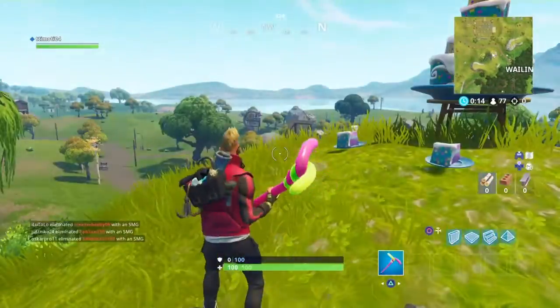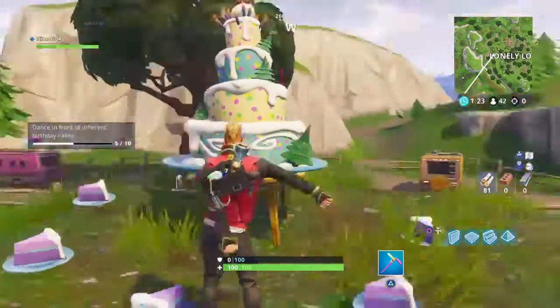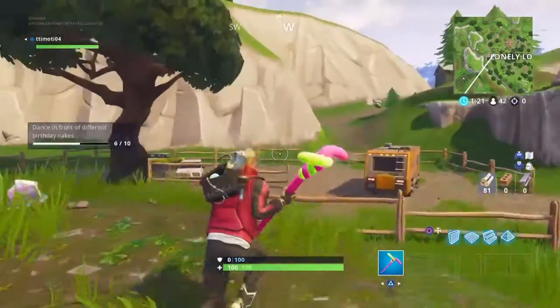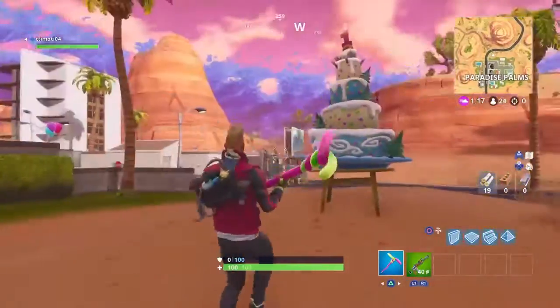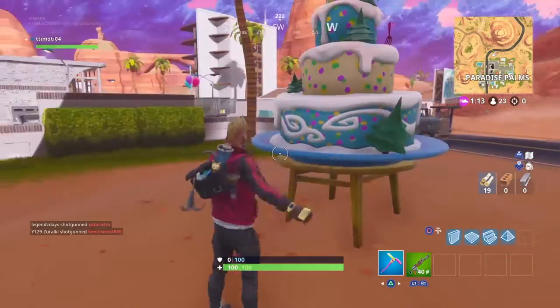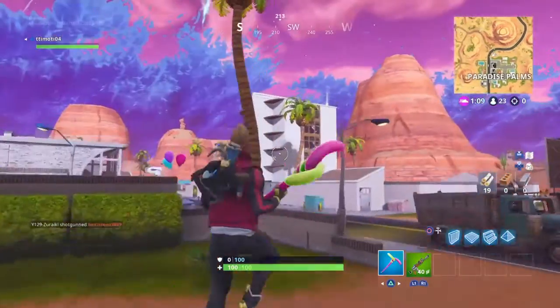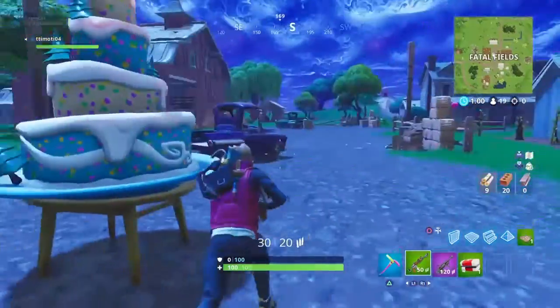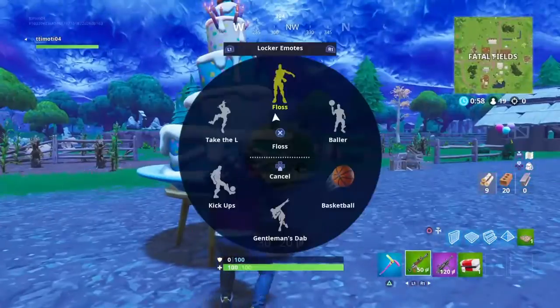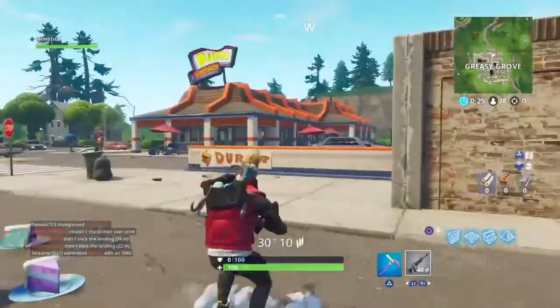The sixth location is right here at Lonely Lodge — just dance and that's the sixth one. The seventh one is at Paradise Palms — come here, dance and do your thing, and that'll pop up as the seventh one. The eighth one is at Fatal Fields, the most easiest one — it's right in the middle and you just dance.